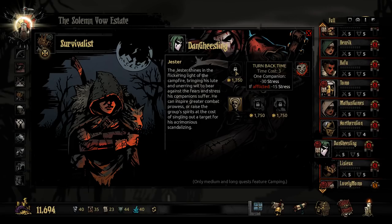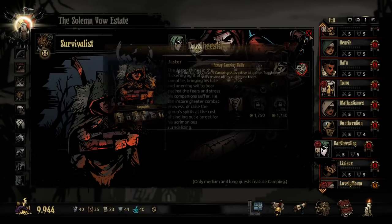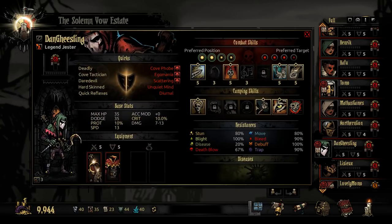And then Dan: one companion minus 30 stress — that's pretty good. All companions minus 15 stress — well worth it. And get rid of this, probably. There we go. Wait, they can only have four — four is fine.